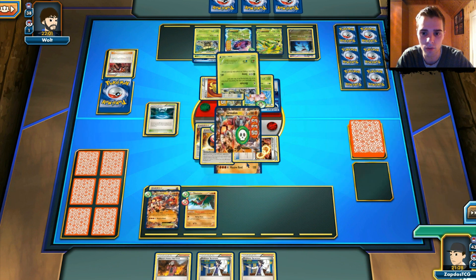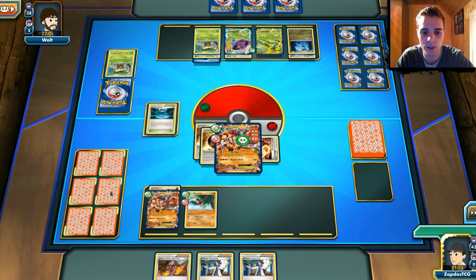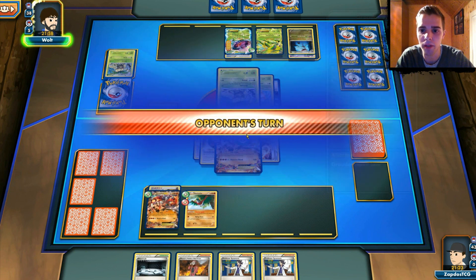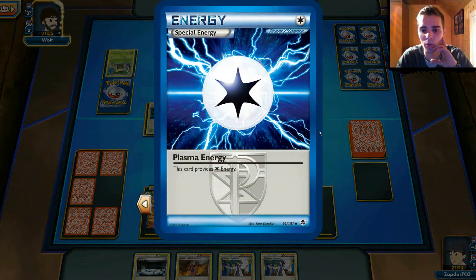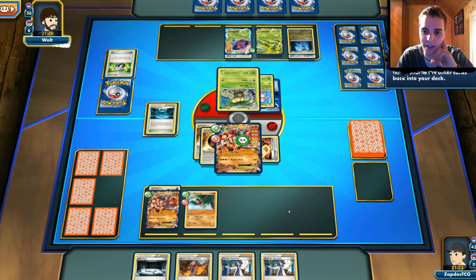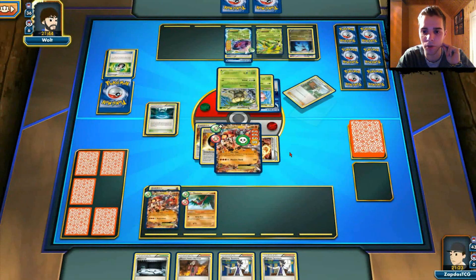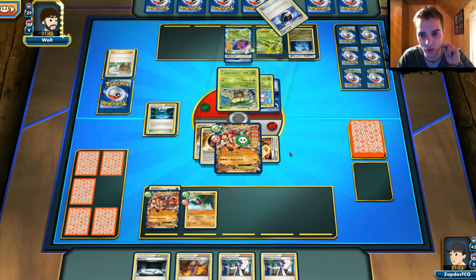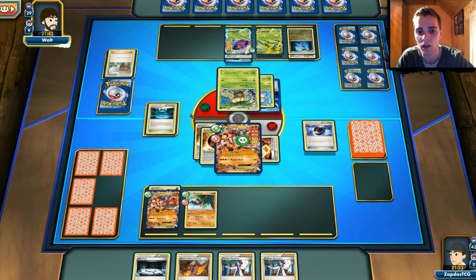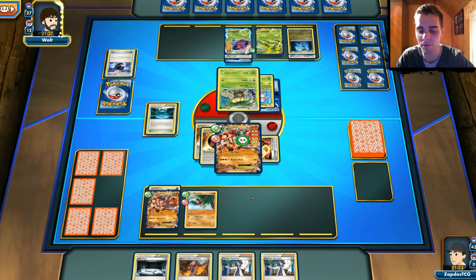We cannot play Supporters and next turn there will probably be another Exeggutor facing us, so we're just gonna attach to the Groudon. We have Silent Lab so abilities won't work. I wonder why he always attaches the Plasma Energy to his Exeggutor — Enhanced Hammer is around. We barely hang on, only 20 HP remaining, so next turn we won't be able to use Supporters again. This deck of my opponent is turning out pretty great. So his bench is safe from Lysandre. If we could have gotten out that Landorus EX on turn 1 that would have been much better.